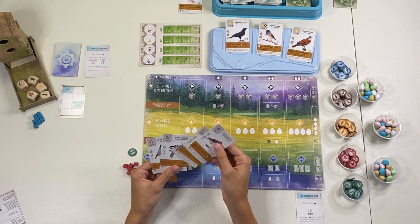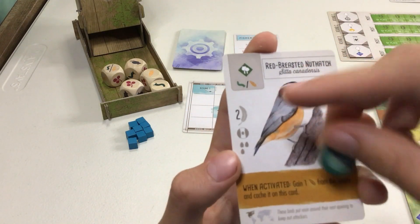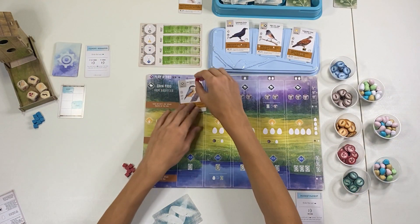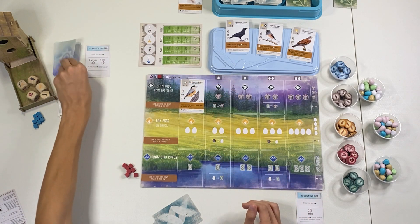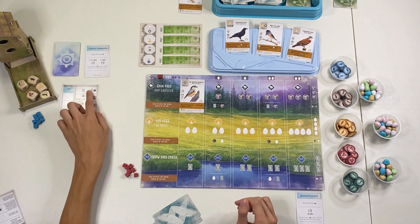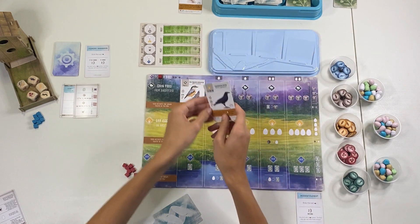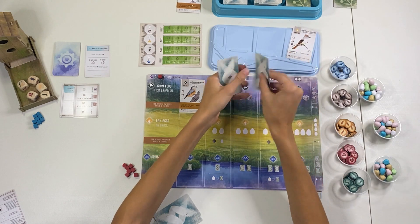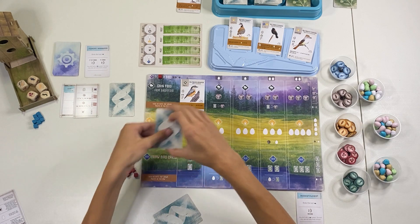For my first turn I'll play this bird — I'm going to spend my one worm and play it right there. That's my turn. Then the automa will go — they are going to take one of these or a facedown card, so whenever they do this action we are going to clear out that row and refill it with three cards.